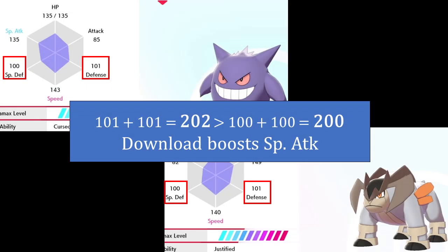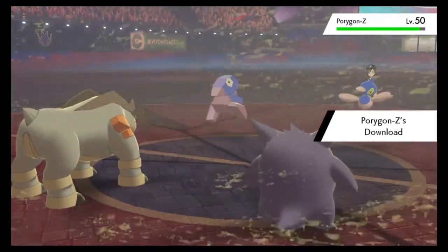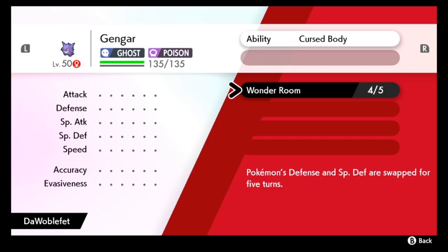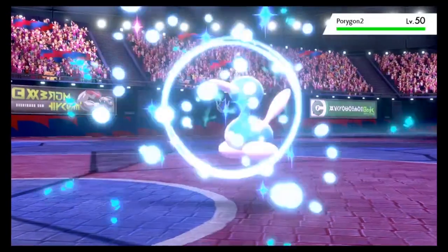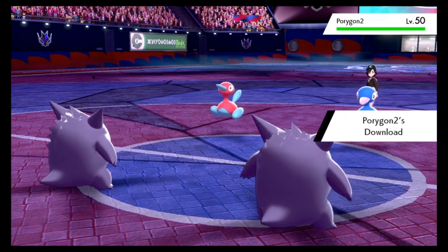The same is true for the Sandstorm buff for Rock types, boosts from a Eviolite, abilities like Marvel Scale, or any other defense modifiers like that. Interestingly enough, the move Wonder Room is also ignored by Download. Our two Gengars again in Wonder Room still provides a special attack boost for Download, despite Wonder Room swapping defense and special defense stats.